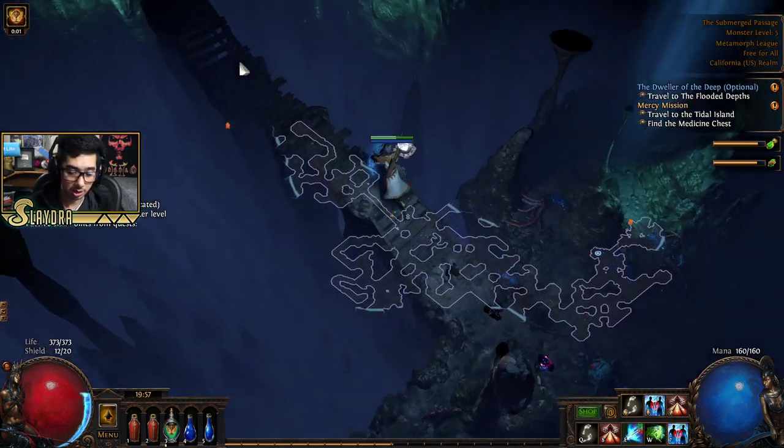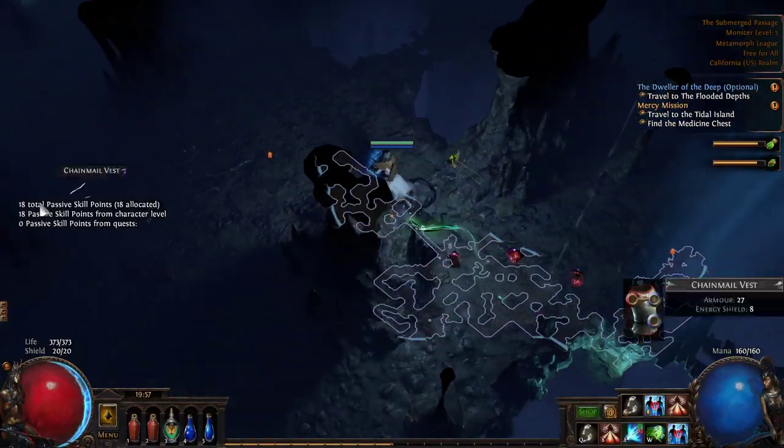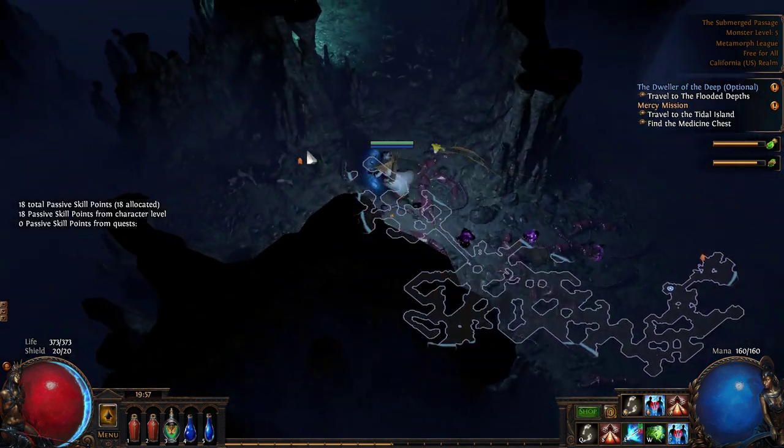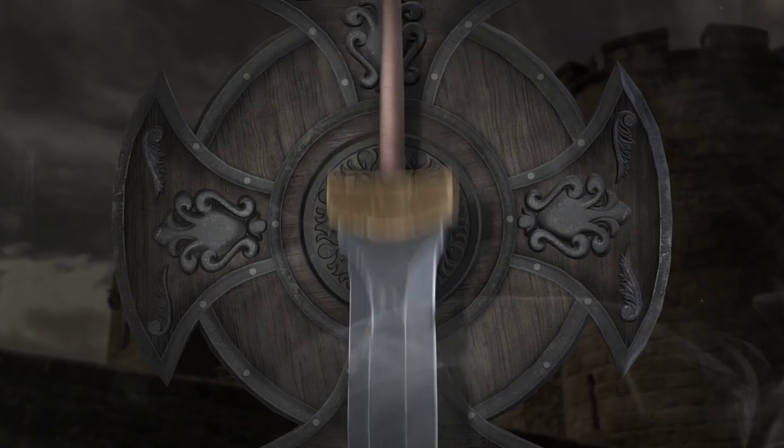Later in the game, after you complete the game, you can type in slash passives and it'll tell you which skill points you still need to complete. My cam is kind of blocking it, but I'm going to show you what it looks like with no cam — type in slash passives and it'll say zero passive points from quests. But we're about to complete one over here, so let's go ahead and resume.